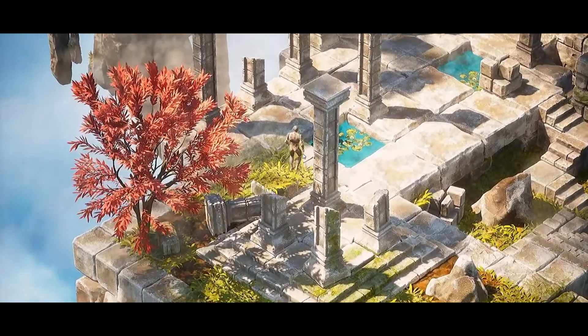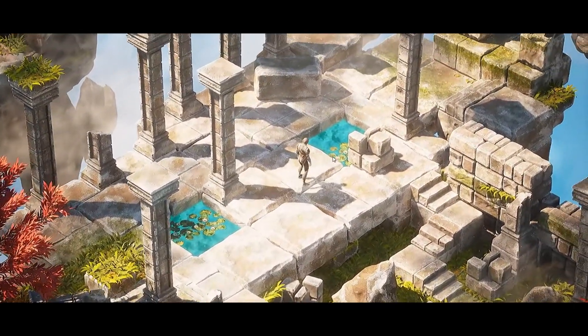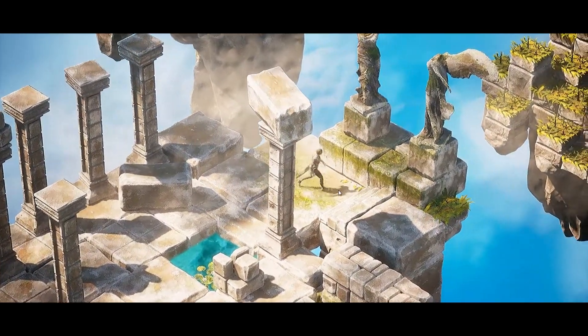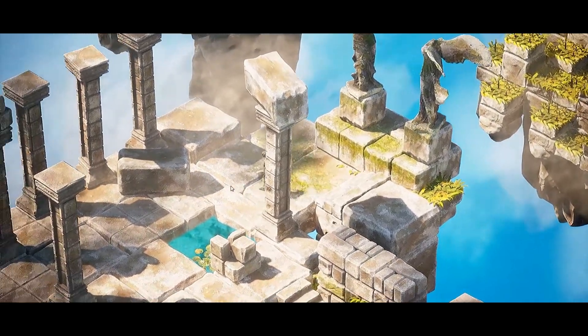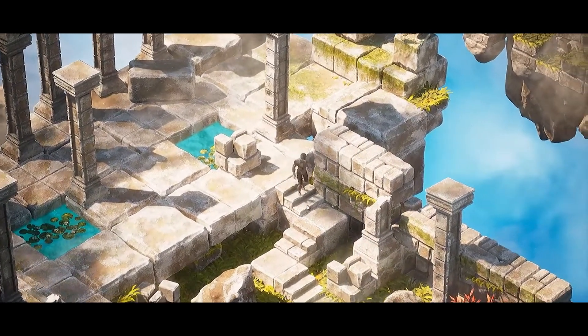Next up is the Isometric World Sky Template. This is a complete environment with meshes, effects, blueprints, and decals. It features one playable and ready level, sharp textures and post-process, blueprints, decals, effects, AAA quality game-ready assets, LODs, and collisions.